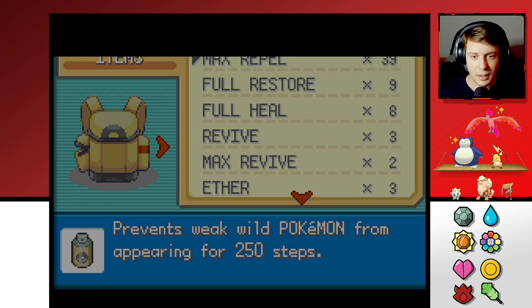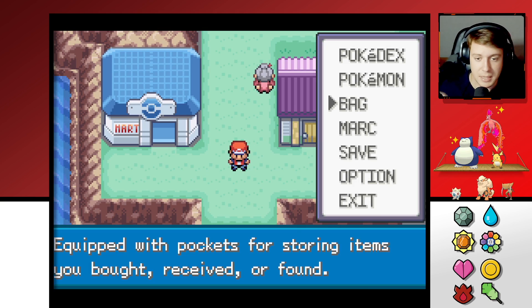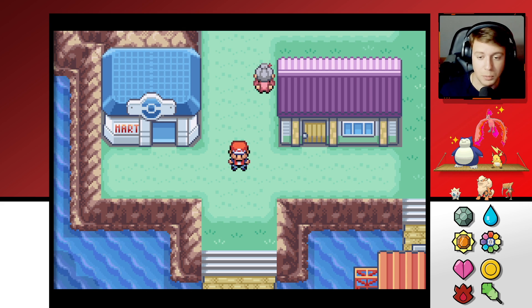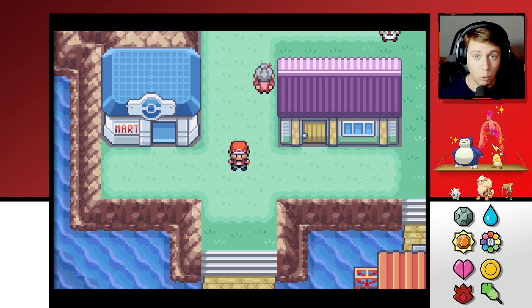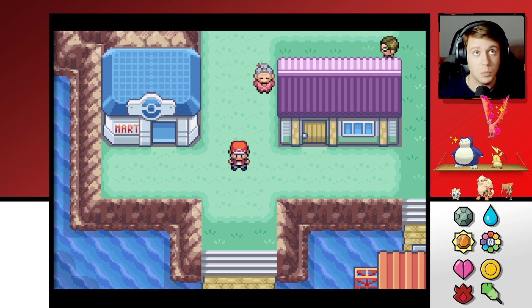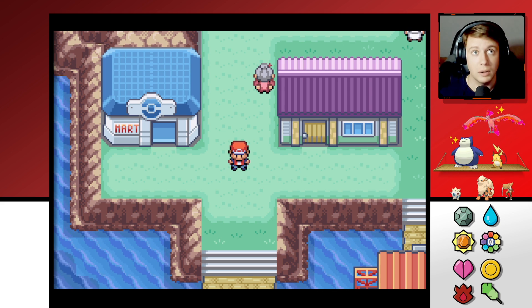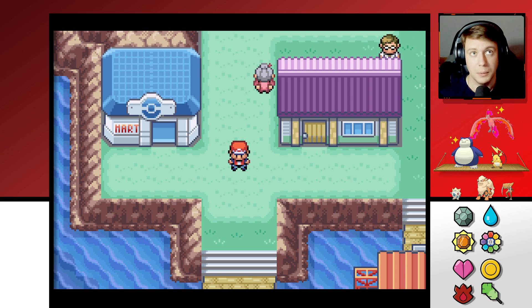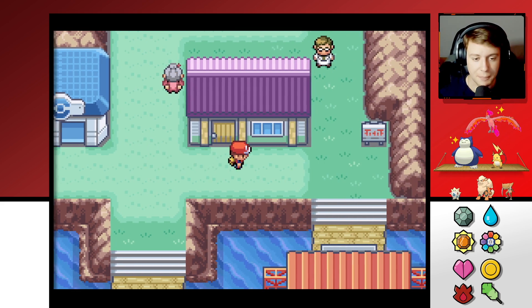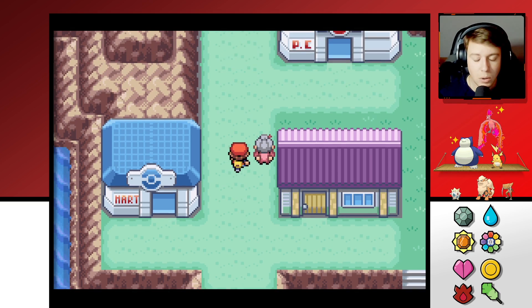I was debating whether to swap Togepi out, but I'm gonna keep him. It's like a cute handicap — I always felt like when Ash and his friends, specifically Misty, carried Togepi around, it was always a handicap. We have some really good Pokemon on our team but Togepi is there just for the cute factor. I'm planning to rematch the Elite Four, and I really want to get a Tyranitar on my team, so I'm going to swap somebody out for that. I'll probably keep Snorlax and Arcanine for sure.